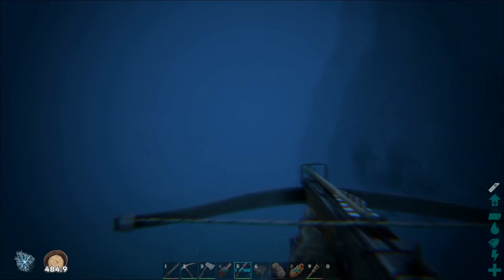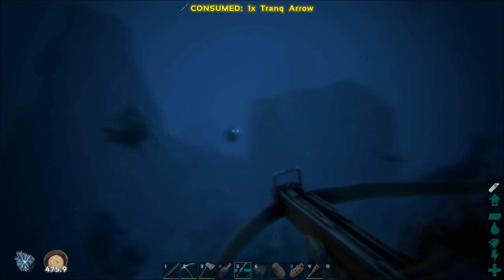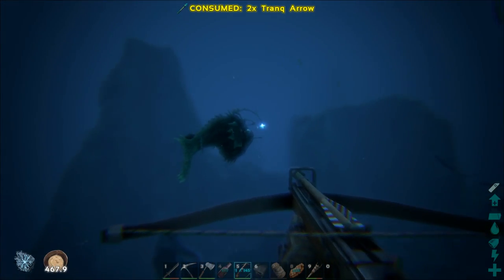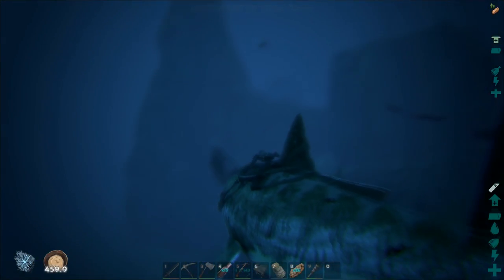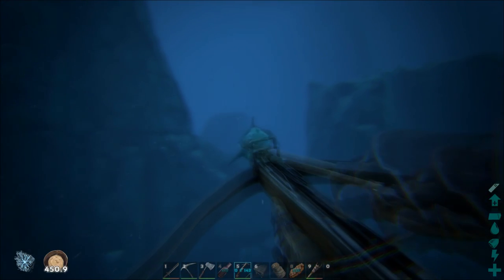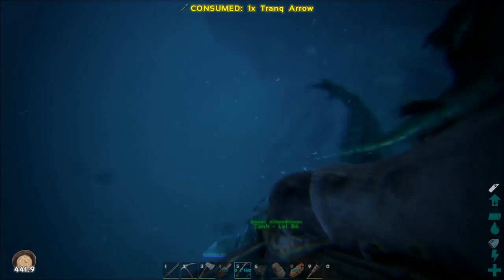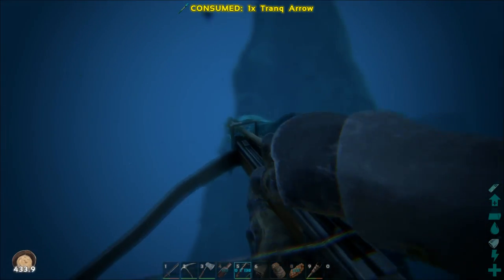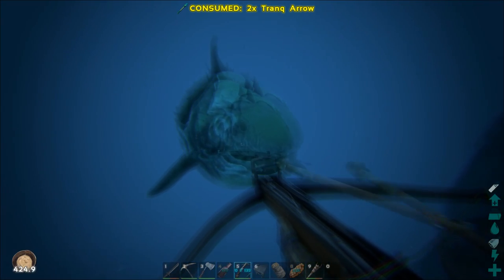Okay, so here we go — we actually found one of them. Oh God, he's a big boy, and I think I angered him a little bit, and everything in the general area as well. I sent this guy here to passive because I do not want this thing getting murdered, or actually even killing the thing. This thing looks menacing. I do not want to mess with this thing in open water solo. It's level one — it's taking about 20 darts at this point. If it wasn't for this metal armor, I think I'd be surely dead.